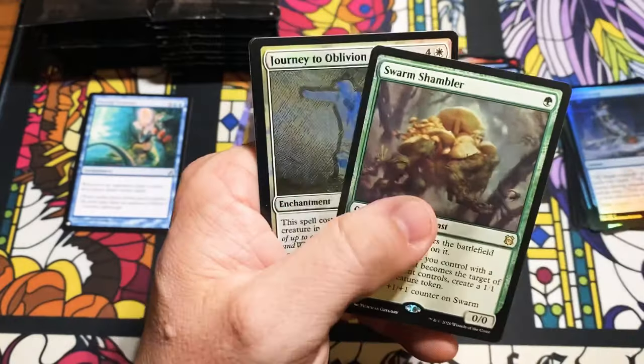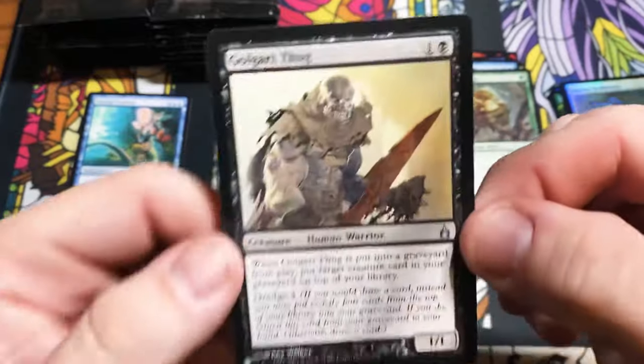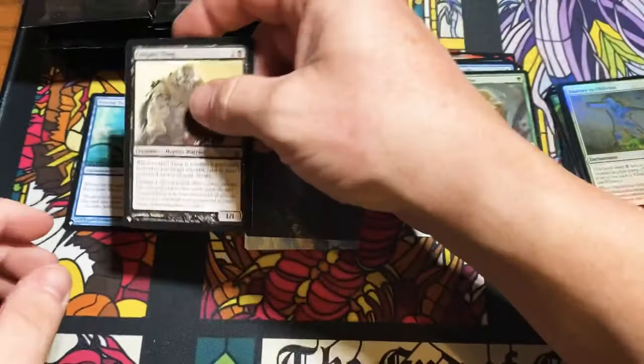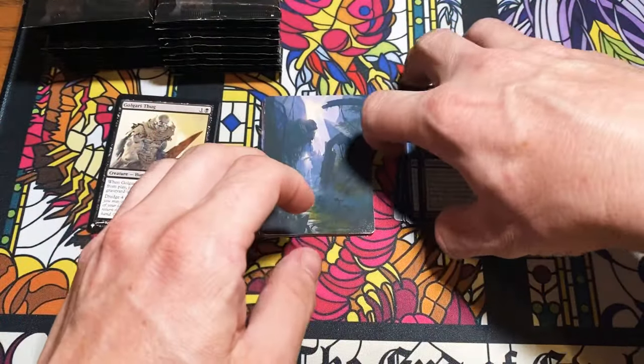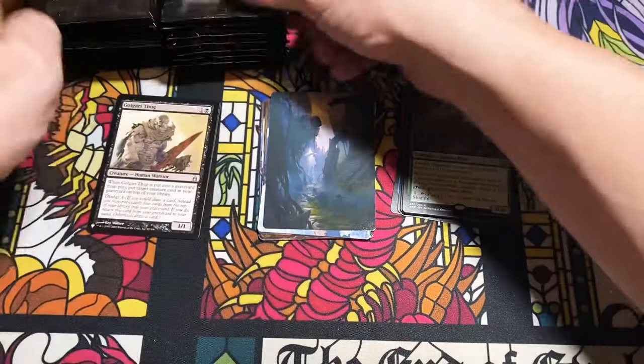Swarm Shambler, Journey to Oblivion, and a Golgari Thug out of original Ravnica — that's a good card that was actually worth quite a bit until they reprinted it. Where did it get reprinted? Ultimate Masters, I think — tell me if I'm right.